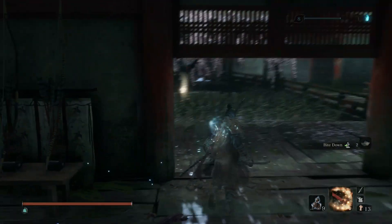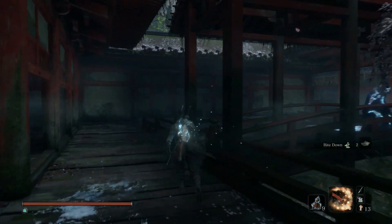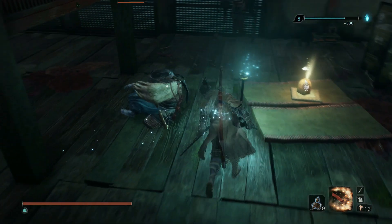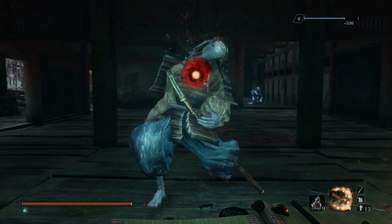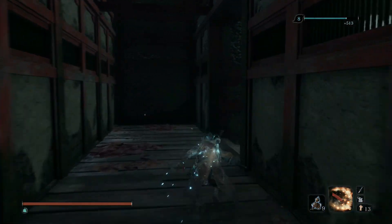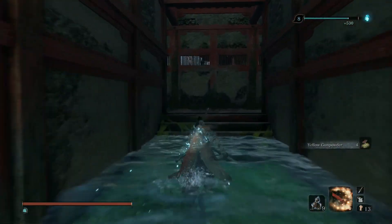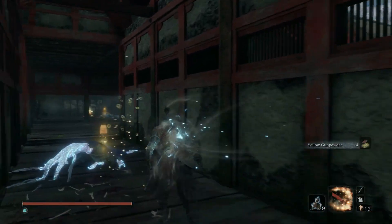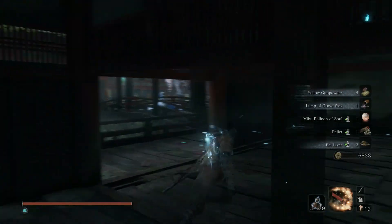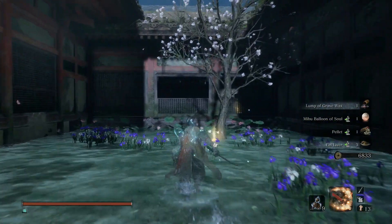If you want to talk to the NPC you can. Pick up the item, then come over this way and take this enemy out — you don't have to get backstabs, just smack him. There's an enemy in here you can backstab, so get behind him and take him out. There's a Miss Noble in front — rush and take it out. Then go and get the items over here, pick up all the loot.